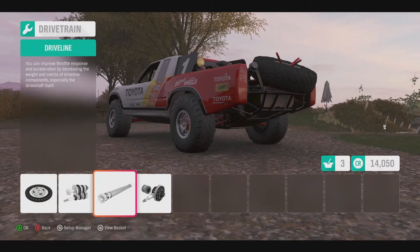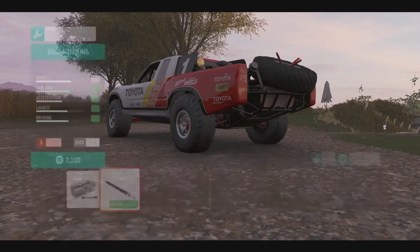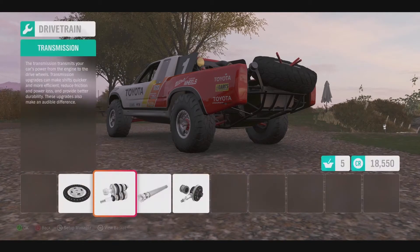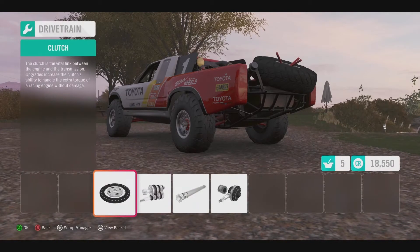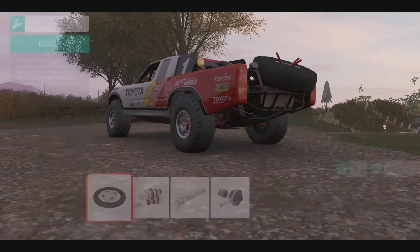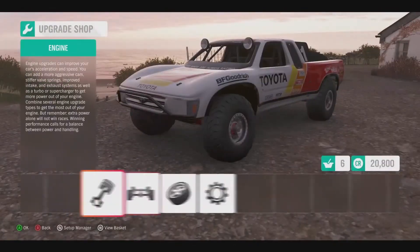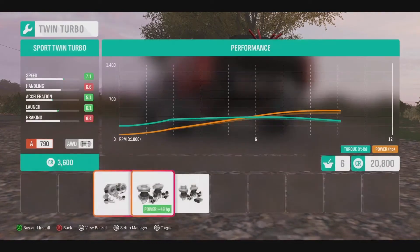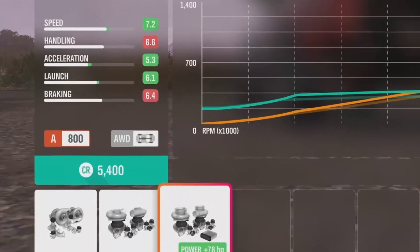And while we are here, we can upgrade all drivetrain parts, including race transmission, and that will allow us to tune gears to this new turbocharged engine. We'll throw a race clutch in there too. Now for some more power — we'll beef up the turbos and that brings us to a nice round A800 build.